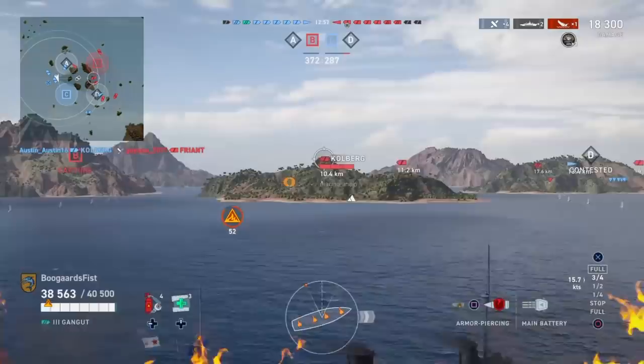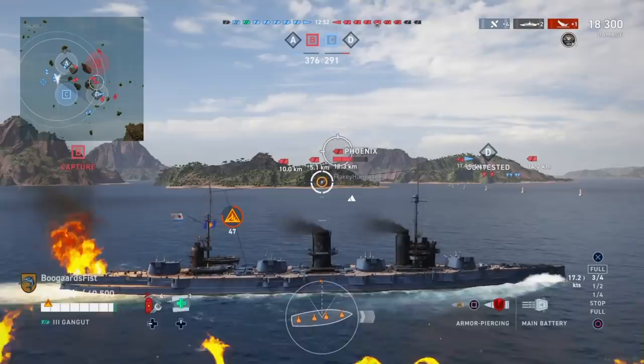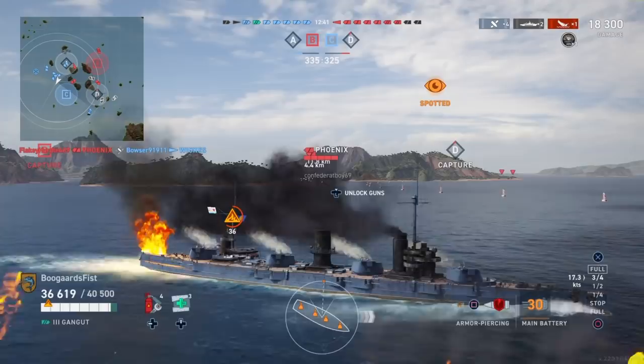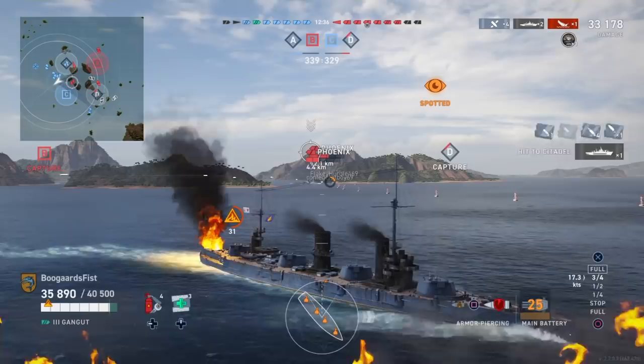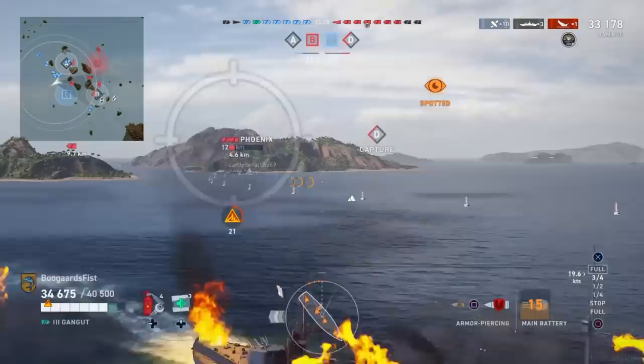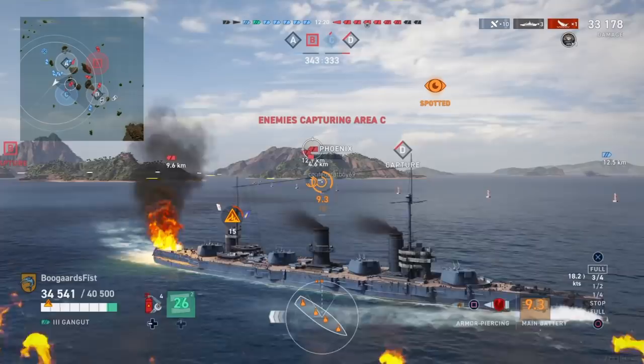HE damage is 4500, kind of middle of the pack. Fire chance is 33%. We're shooting AP — we're not dinguses. AP damage is 8600, so again kind of middle of the pack. Guns, you kind of want to get them into the 10 to 12 kilometer range. Speed is decent, 23 knots. Turn radius is high at the tier; rudder shift is lowest at the tier. So Soviets: big turning circles, quick rudder shifts seems to be their design philosophy. Concealment is decent at 12 kilometers.